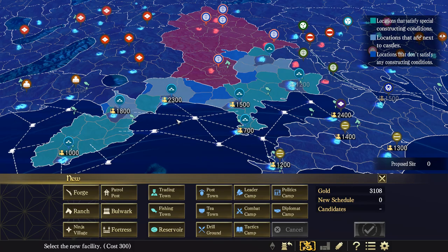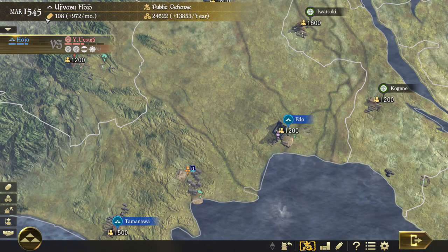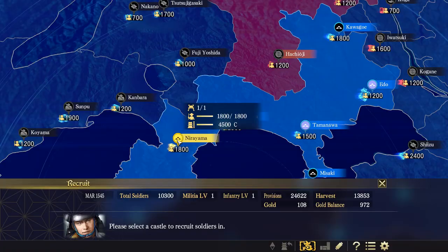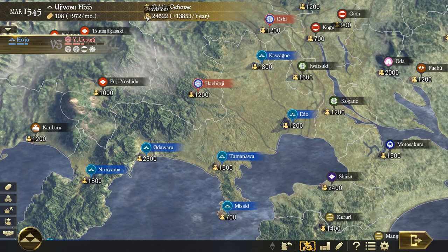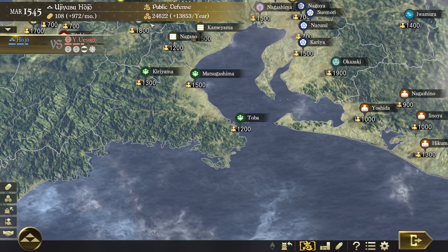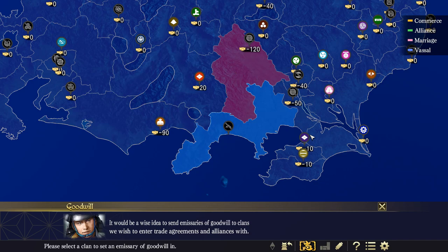I tend to focus on gold and provisions, building trading towns everywhere to increase my gold income. You have two basic resources: gold and provisions. You need gold to build stuff and pay your soldiers; you need food to feed them. Infantry is superior but costs gold, while militia is inferior but only costs food. You can field a large army pretty easily but it's difficult to maintain — you need a big stockpile of provisions before a major military campaign, otherwise soldiers start deserting. The diplomacy system is quite simple: you can improve relations with people to get allies.